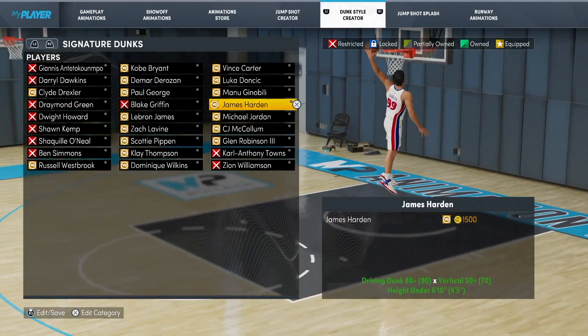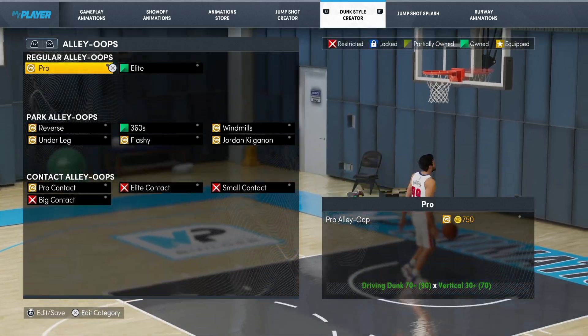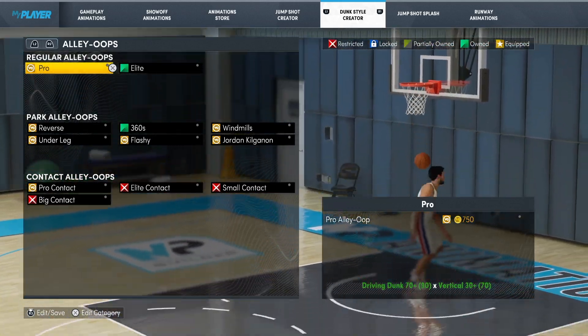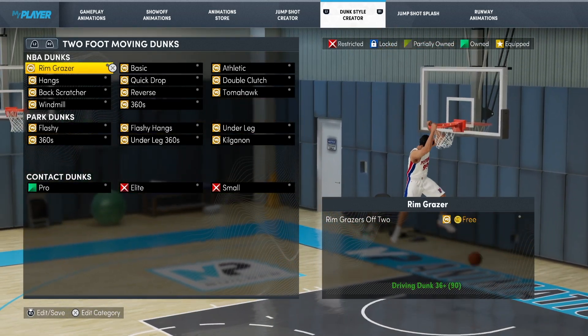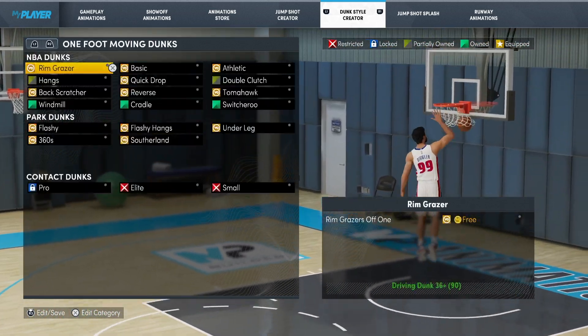Michael Jordan there, James Harden, Fear the Board, etc. And then you can also keep going over and add the alley-oops that you want your Pro to do as well. And then some NBA dunks. And then you've got moving dunks as well.